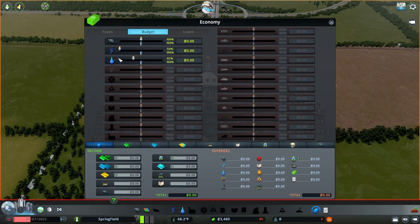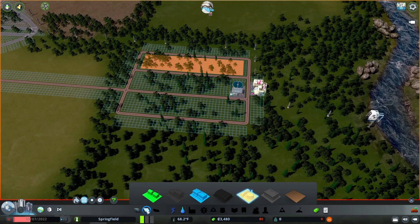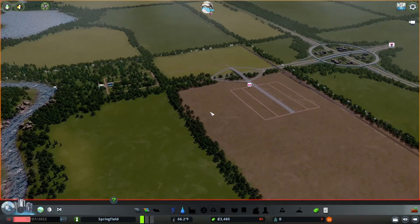We only have $3,000 left in the bank. But I do know that our water is all connected, we have electricity to our neighborhood and to our water pipe, and I think we are ready to zone and turn down our budget. So we're going to turn down our budget — only the daytime, we're only using that. And we're going to go ahead and zone. Now that we have our water, electric, zoning in, and our budget down, we are ready to start this city. We're running on a really tight budget, but let's put this on three speed and see what happens.